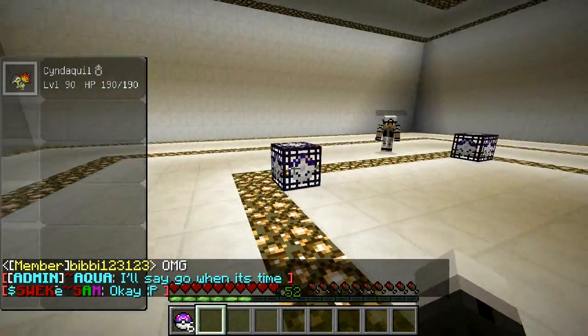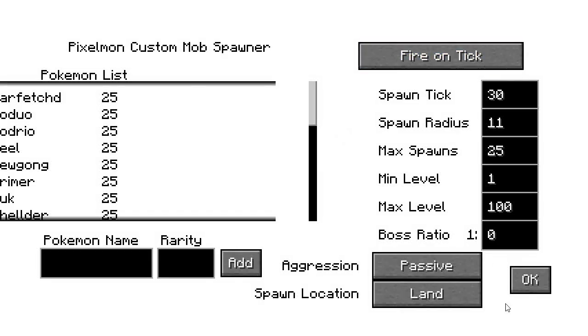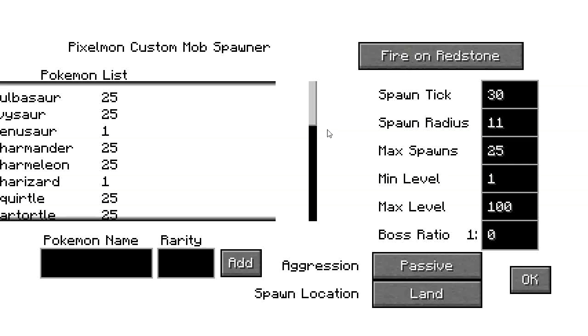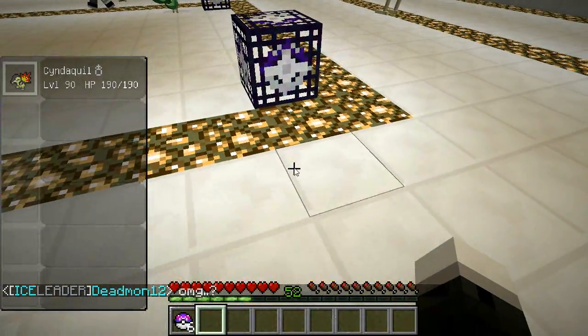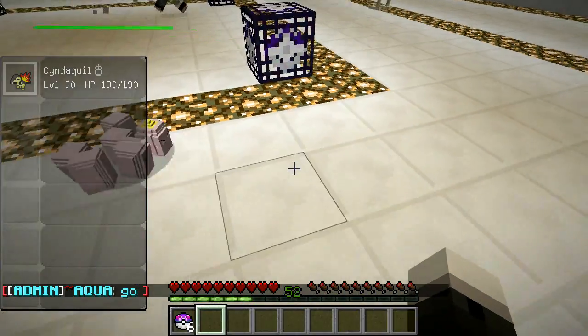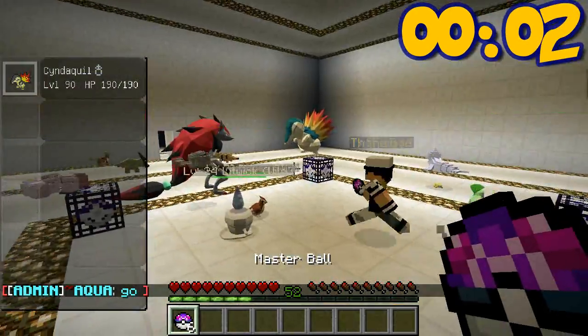Alright, so there's probably a better way to do this, but I'm going to turn on my 4 spawners by hand really quick. Things are going to start spawning immediately. We have 60 seconds from now to catch the 6 strongest things we see.